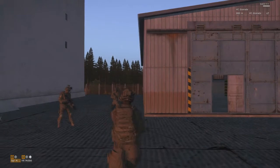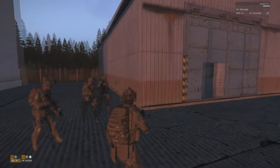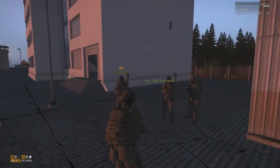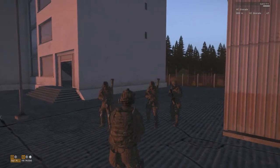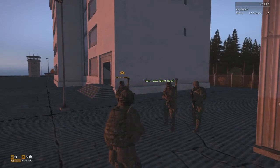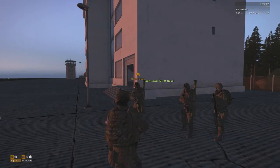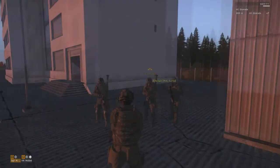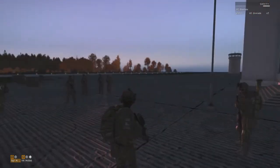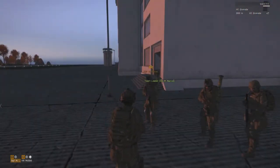That was a good job on that initial breach. You want to make sure you're all coming out as a team at the same door — I saw someone come out at a different door. You also want to make sure that any additional entryways into the building you're entering are covered by a team, and if there's a major hallway, have a team covering that hallway as the other part of your team enters the rooms. Other than that, good job. We're going to cut it a little bit short since you guys can't see all the buildings.